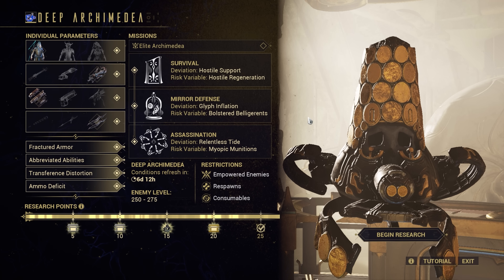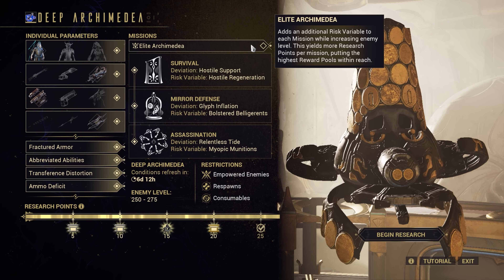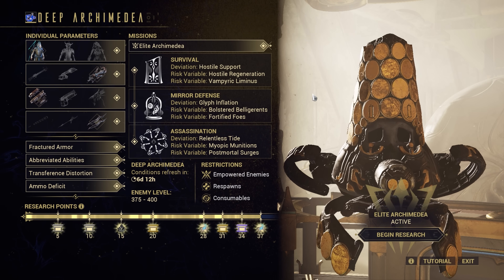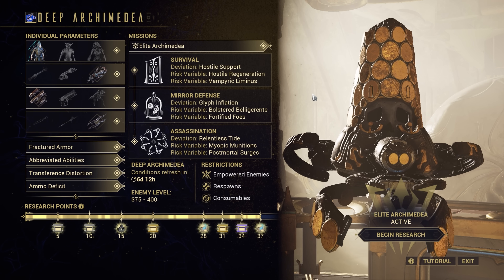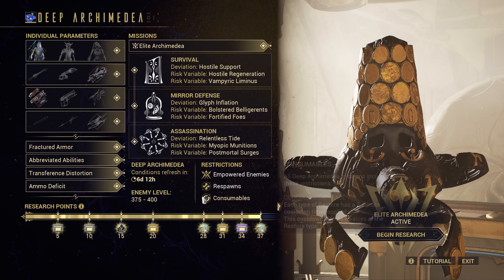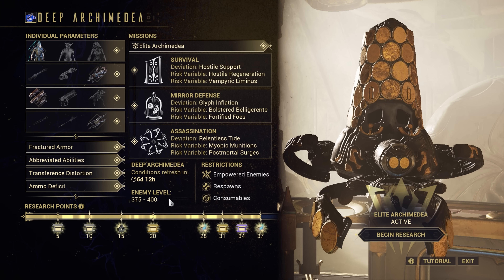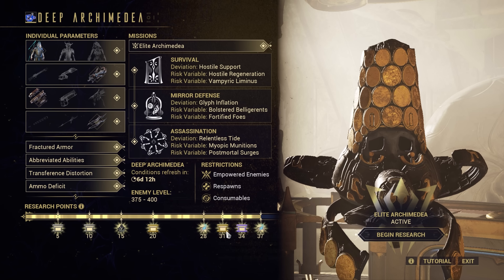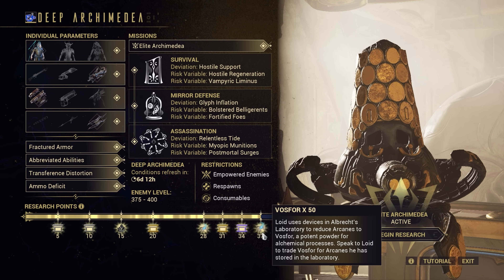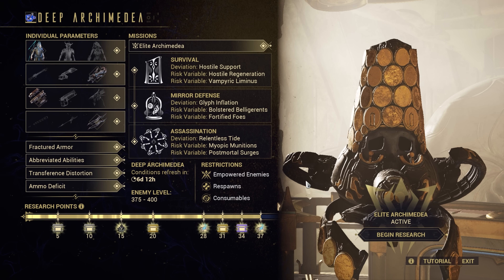Once you've completed a max difficulty Deep Archimedia run, this will permanently unlock the toggle option to turn on Elite Archimedia. This provides you with the same missions and challenges, except an additional risk variable is added to each mission, and the enemy levels jump from 250+ to 375+. In order to get the absolute maximum rewards, you will need to complete an Elite Archimedia with all challenges met, running all three missions successfully.